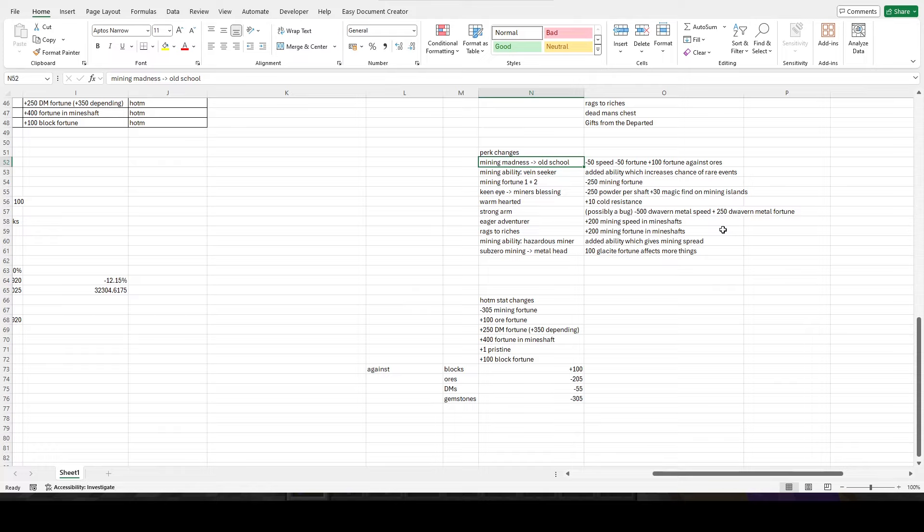Mining madness has been renamed to old school and now gives 100 fortune against ores as opposed to 50 speed and 50 fortune — actually a kind of big nerf. It may be a buff against ores but you don't get the extra 50 fortune against gemstones or dwarven metals anymore, so overall it's probably a nerf. Vein seeker is no longer a thing and is now an ability that increases the chance of getting rare events like worms and scatters — a better perk than vein seeker.